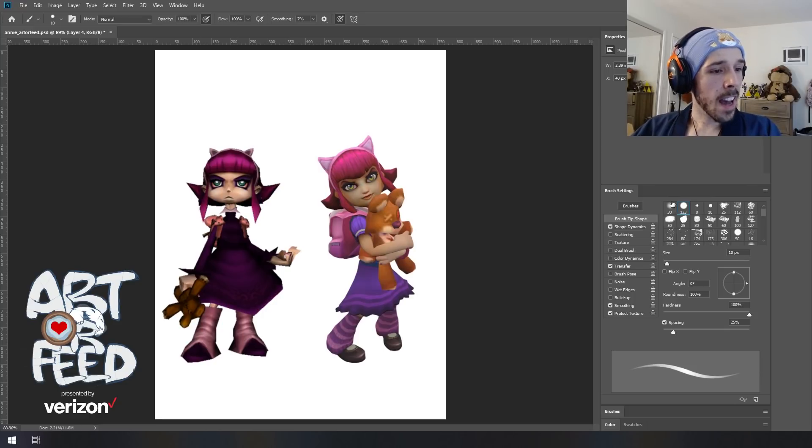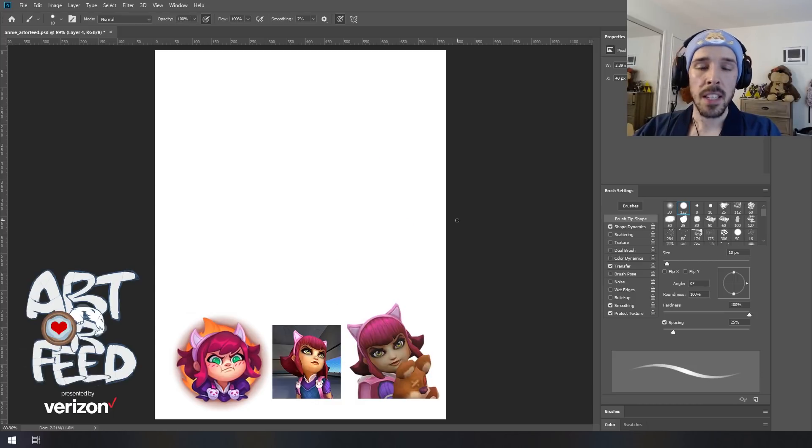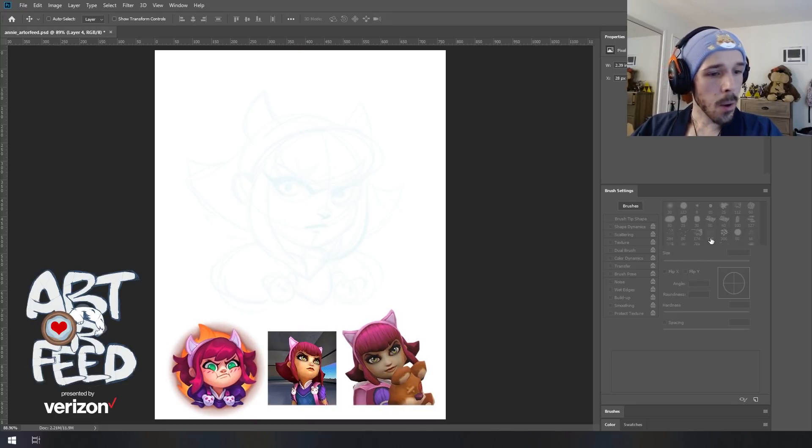So we're going to be drawing the newer version of Annie today. I've loaded up a couple of images here at the bottom of my PSD just for reference. I'm going to be working digitally today, but if you'd like to follow along at home using a pencil or pen and paper, I've formatted my PSD to be just like an 8.5 by 11 sheet of paper. So grab your pencil, grab your paper and let's get started.